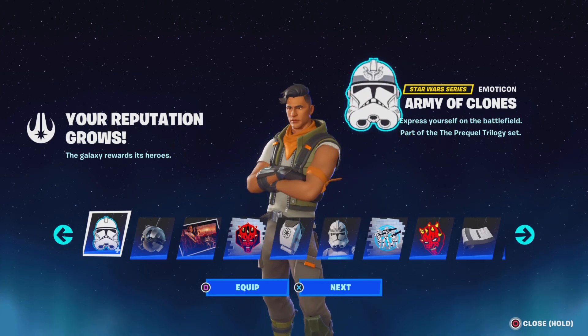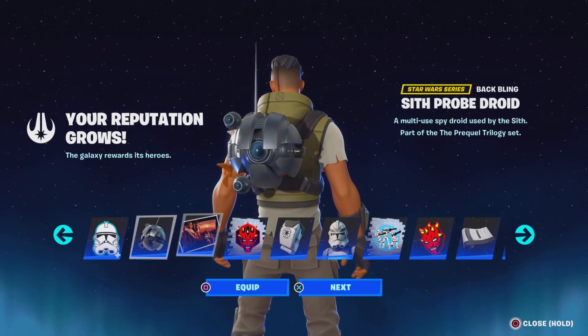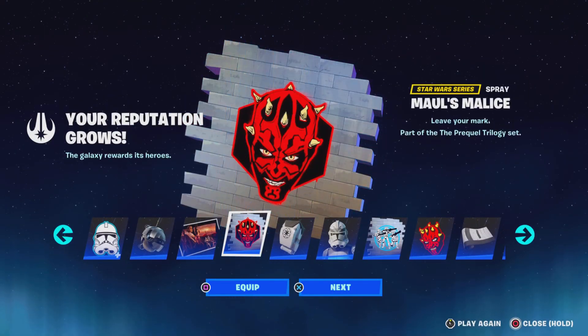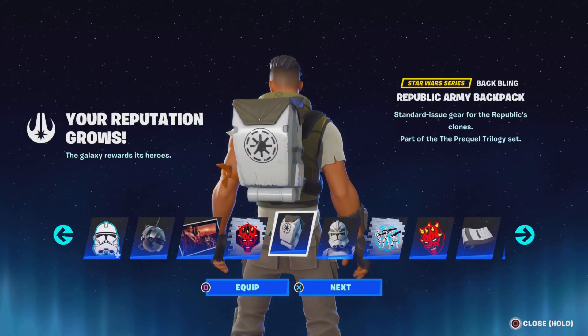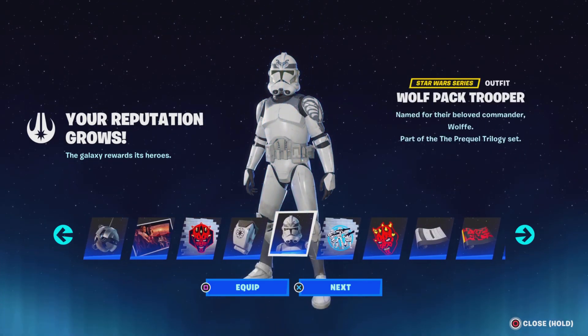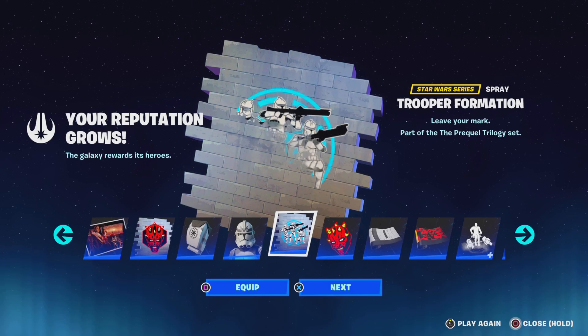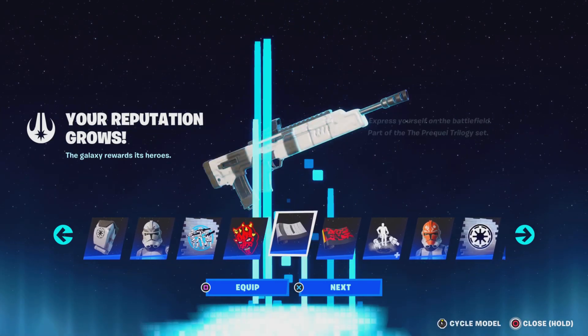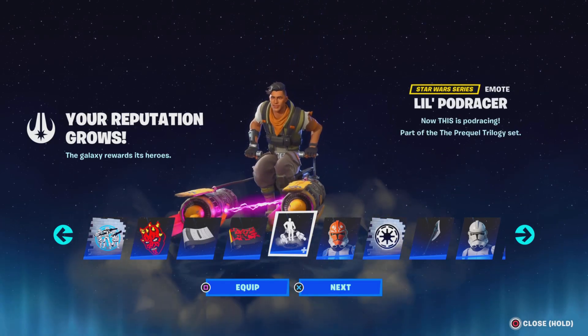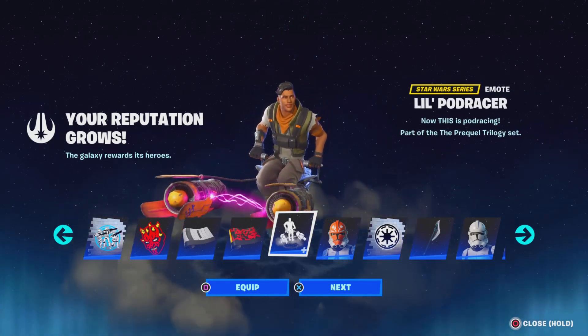So you guys get the emoticon, you get a bag bling, you get a loading screen. We got the bag bling, we got another skin - which I believe they're the same but just different styles. And then we got this: an emoticon, another wrap, another wrap, an emo. Oh my days, look at the background too - it looks amazing.